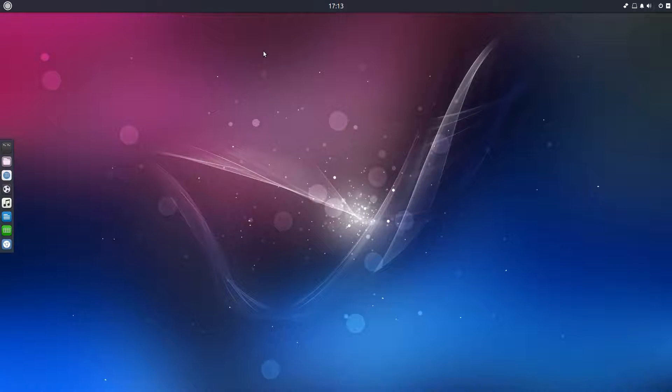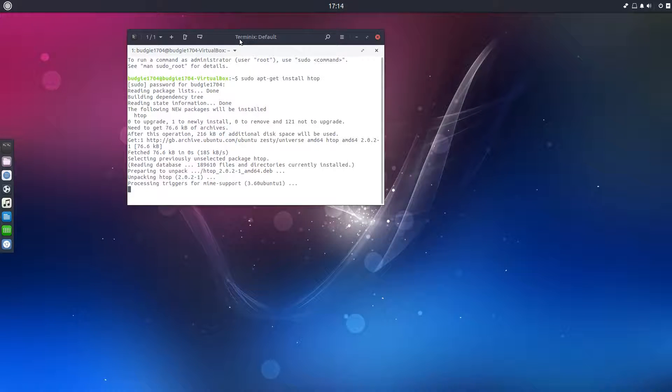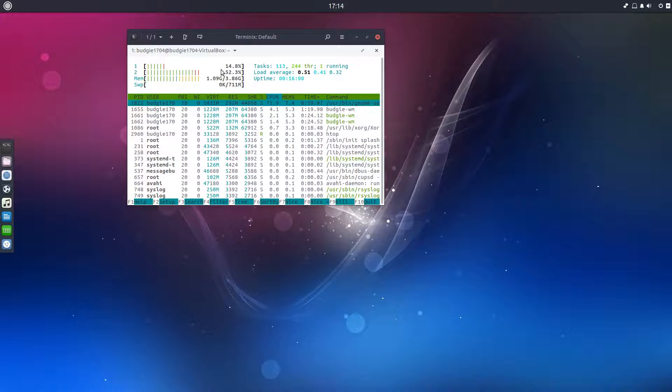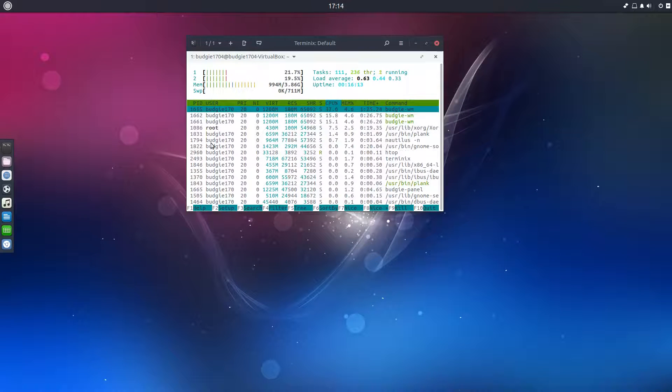Let's open up the terminal and have a look at some stuff. Let me just let that install quickly. We're using 1.09 GB but we've got some things open, haven't we? So if we close this, let's have a look at that before we close it. Let's bring it down to 994 MB. Obviously there'll still be some processes running.